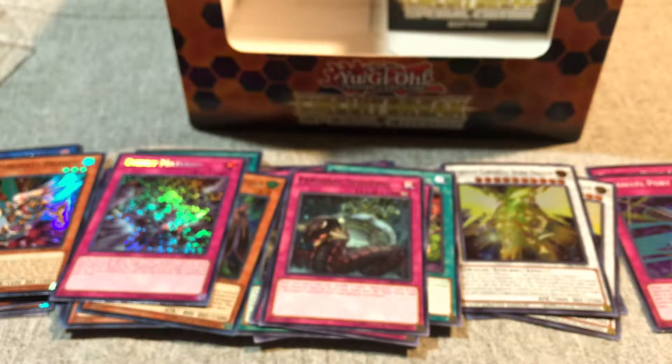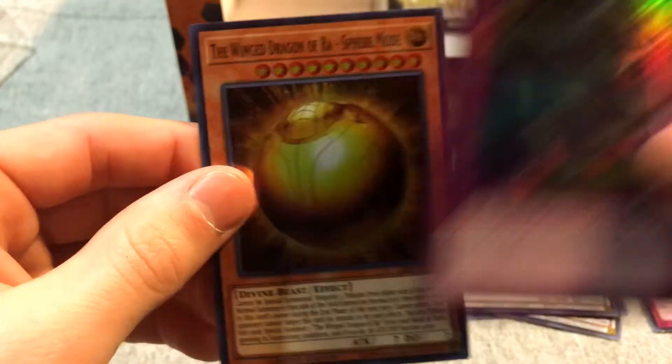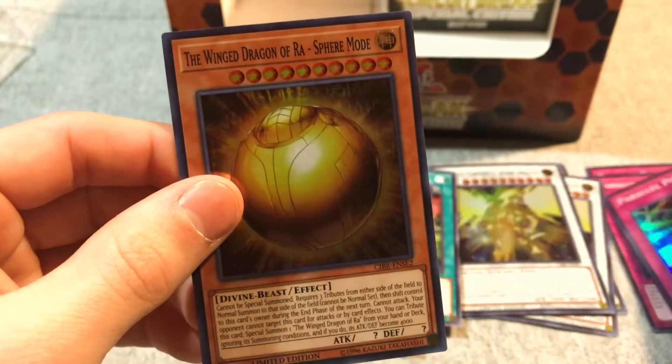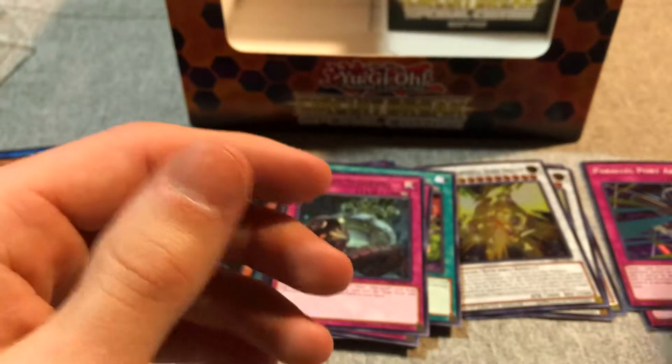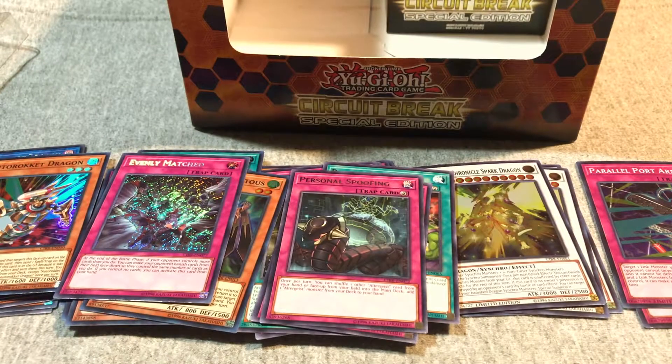Last three packs. Even though I've only gotten one Rokket support card, that definitely makes up for it - sixty bucks! Parallel Port Armor, the Winged Dragon of Ra Sphere Mode. Looks like usually the promos are paired - if you get Parallel Port Armor you get Stardust - but it looks like they switched it up on this side, which is kinda cool.